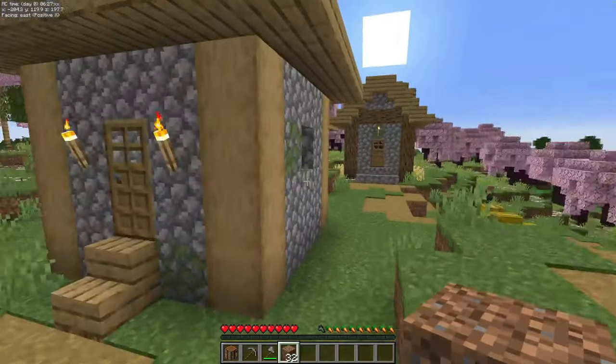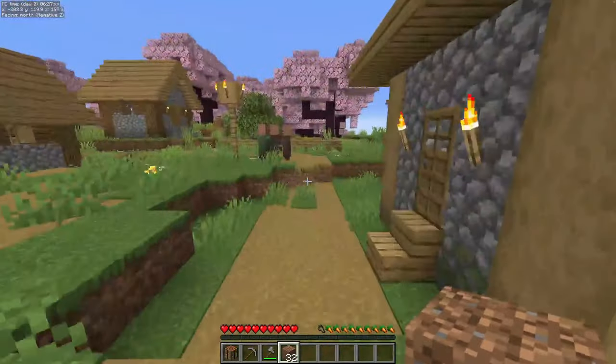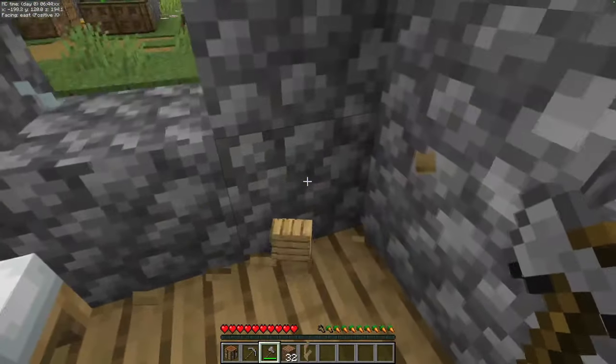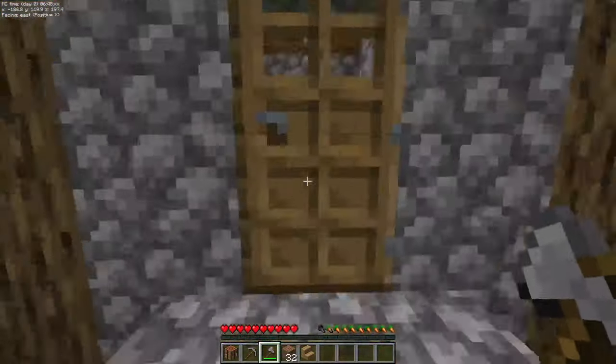To start your farm, you're going to want to find yourself a five by five villager house. Once you've found your house, you're going to come in here and break this stair, then come around to the other villager houses and pick up your beds.